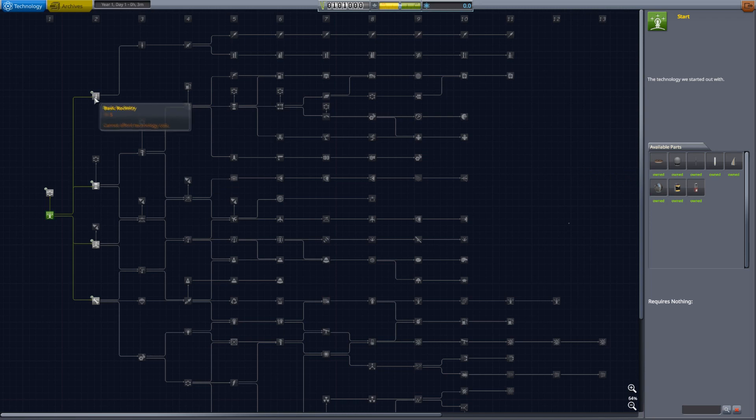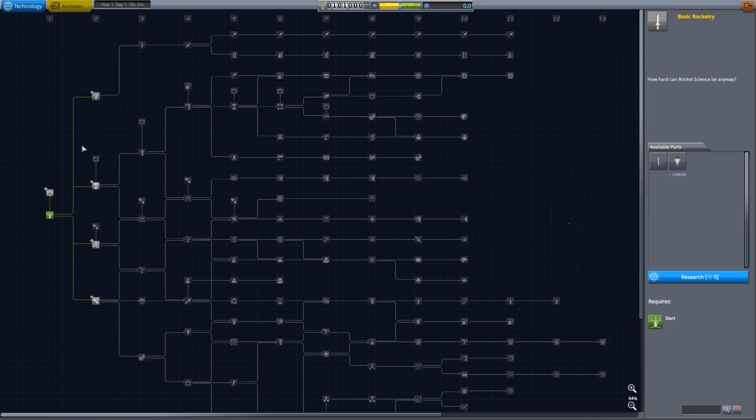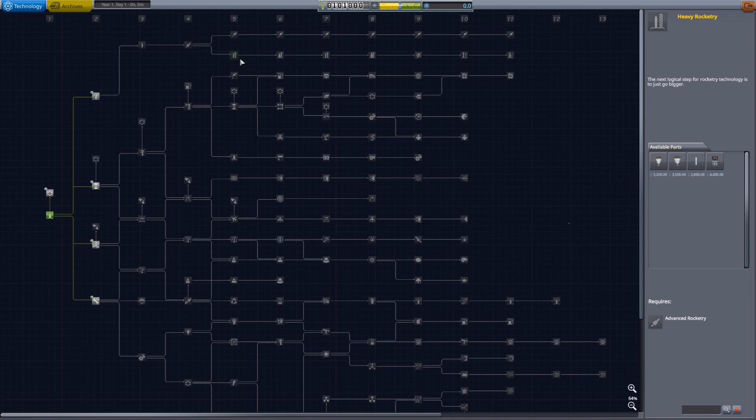The first liquid engine you get is the new LVT-05, which is a rescaled T-30 — again in 0.625 meter format. The entire rocketry line has essentially been moved up anywhere from two to three tiers, so the Reliant and the Swivel that you get early in the stock game have been moved all the way up to tier five heavy rocketry.